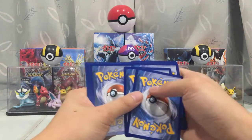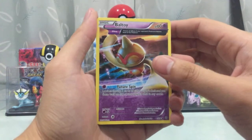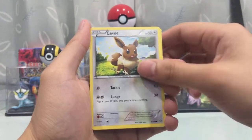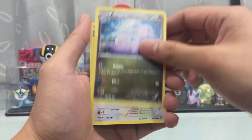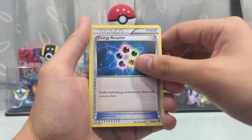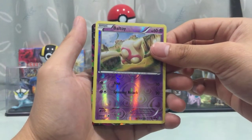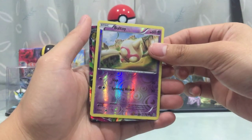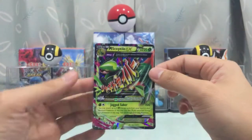Last chance for Ultra Rare in part two — here we go! We got an Ancient Trait Bowtie, Cottonee, Eevee, Persian, Relicanth, Spikeoon, Porygon Two, Energy Recycler. Reverse holo is a Bowtie, and I see something here, guys — could it be? Oh, it's a Mega Sceptile EX — very nice!